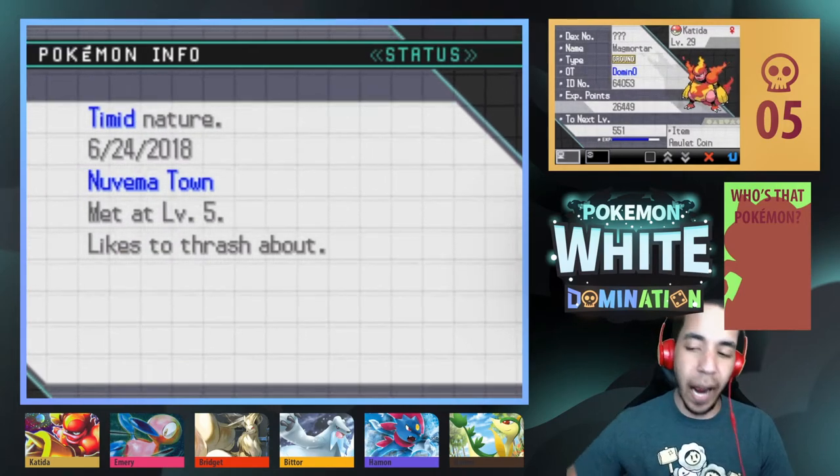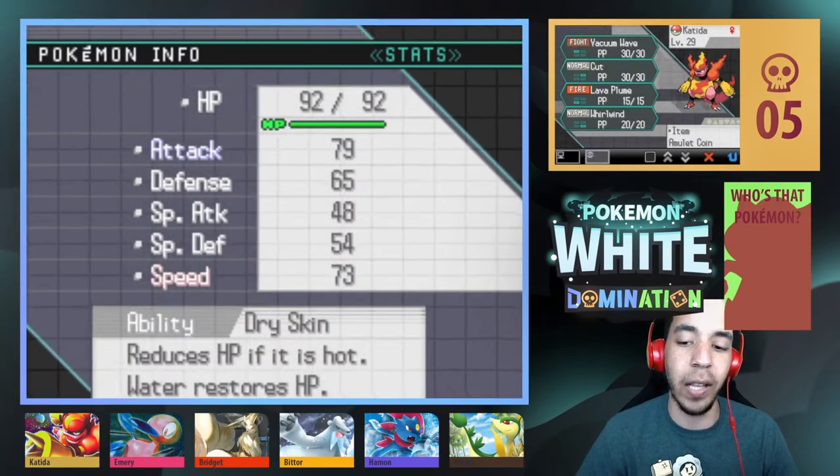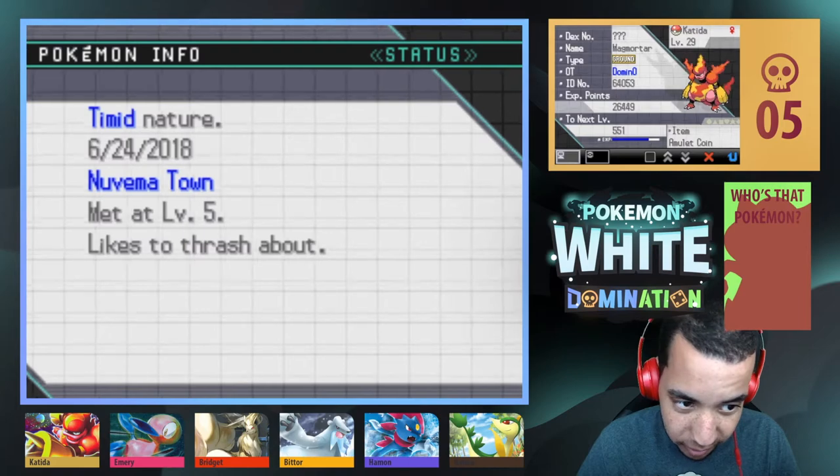Next up, we have Katita, our starter, the level 29 Ground-type Magmortar, Timid Nature, holding the Amulet Coin with Vacuum Wave Cut, Laval Plume, and Whirlwind, and the Dry Skin ability.